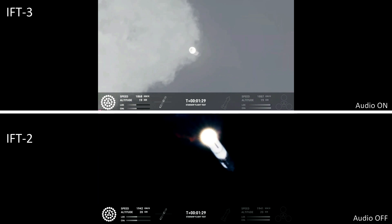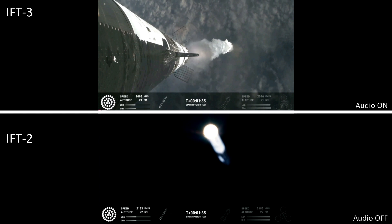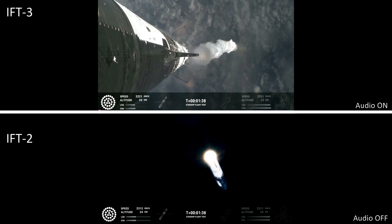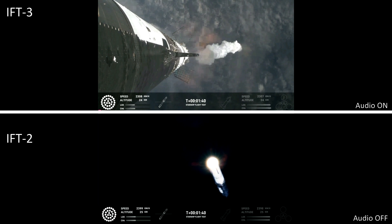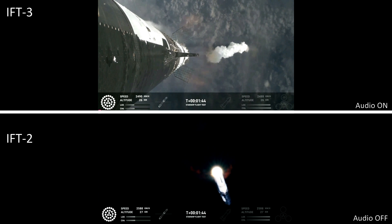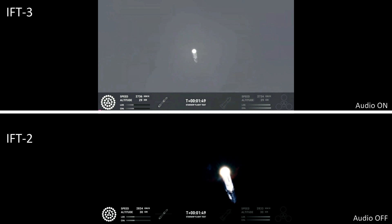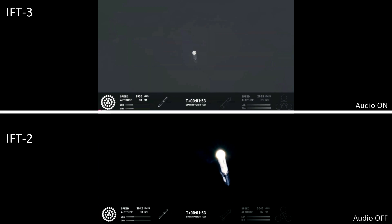The next major milestone is going to be a hot staging maneuver, and we're going to be doing that in just about 90 seconds. We're going to shut down all but the three center Raptor engines on Super Heavy — that'll be our MECO, our main engines cut off. Then the clamps holding the two stages together are going to release. Starship's second stage will ignite its engines — the RVACs first, the sea level engines right after that. The sea level engines will be splayed out at about a 15 degree angle.